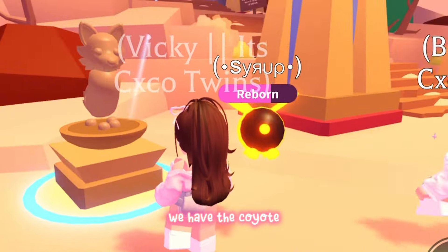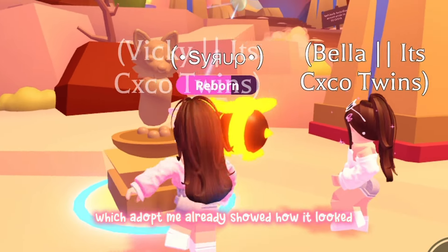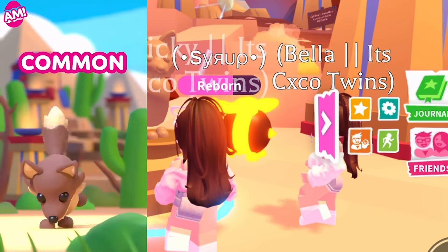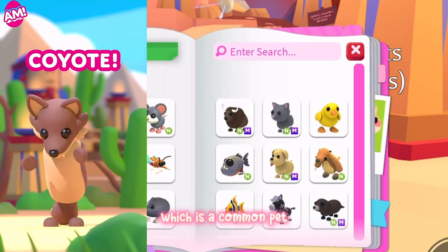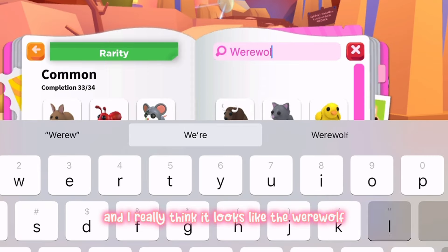So first of all, we have the Coyote, which Adopt Me already showed how it looked in a Twitter post. Here it is. This is the Coyote, which is a common pet, and I really think it looks like the Werewolf.